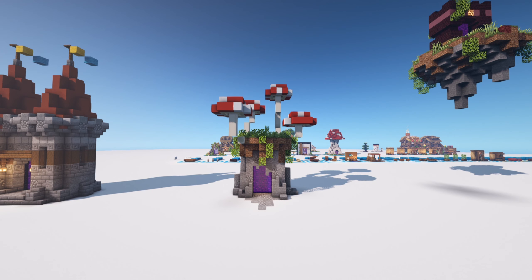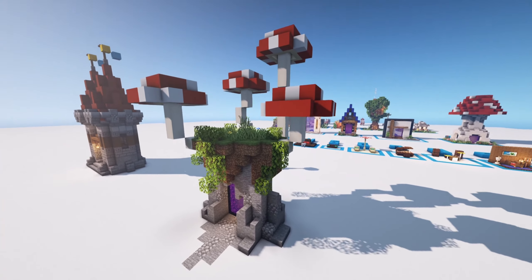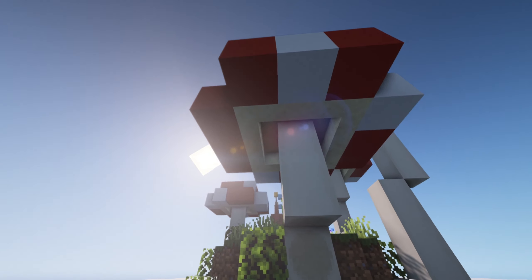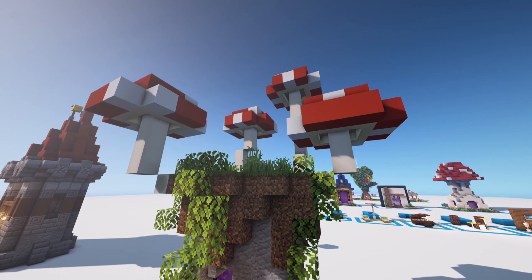Number two is probably my favorite out of all of them — it just has something special to it. I love organic nether portal designs where it's implemented into the terrain with little mushrooms at the top and all these different elements that bring it together, and then right in the middle you have a little nether portal that just blends in so well. Over here we have these different mushrooms that I think look so cool.